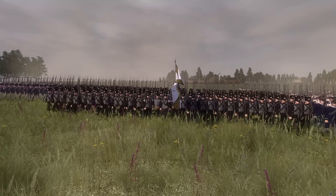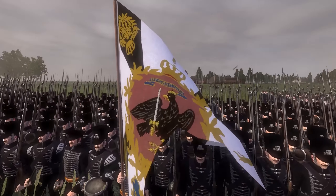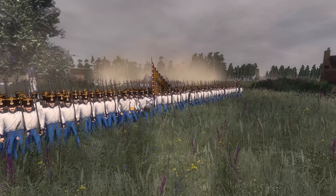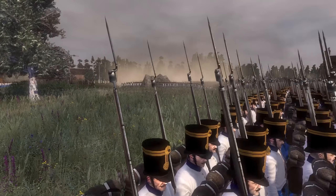On one side of the battlefield, we have two Prussian armies strutting down the open field with their beautiful blue Prussian uniforms. And we cannot forget their ally, the Austrian Empire, who will be joining them in this glorious fight.